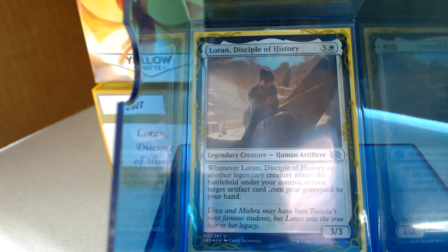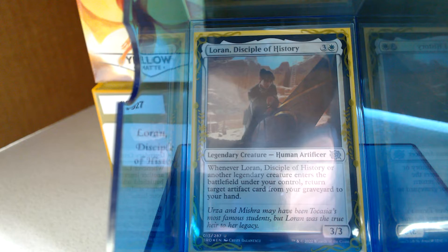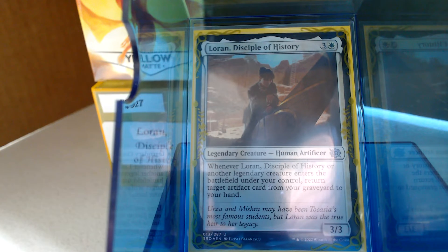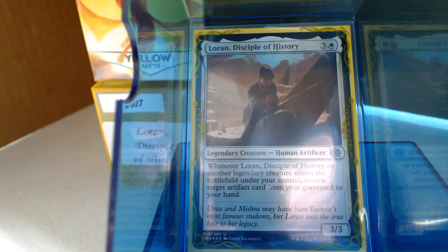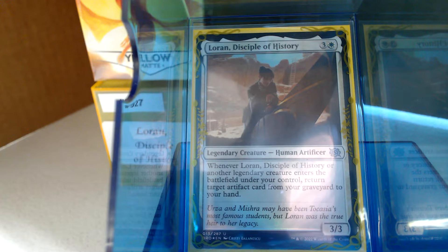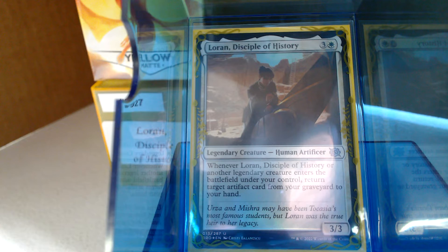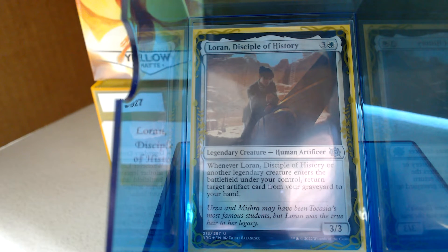Loran is a 4-mana 3/3 — not the greatest stats. Her ability reads: whenever Loran or another legendary creature enters the battlefield under your control, return target artifact from your graveyard to your hand. So if you don't use the trigger, it's like you missed value.